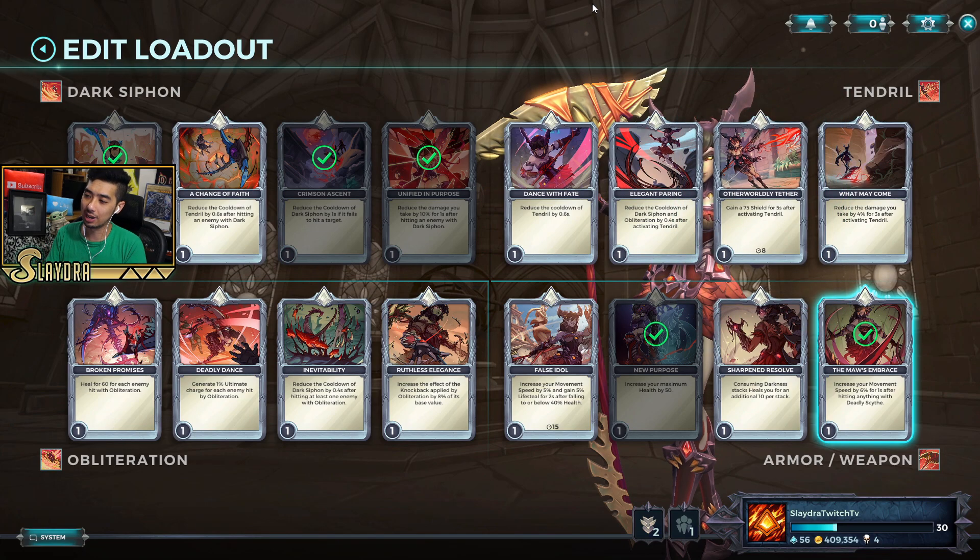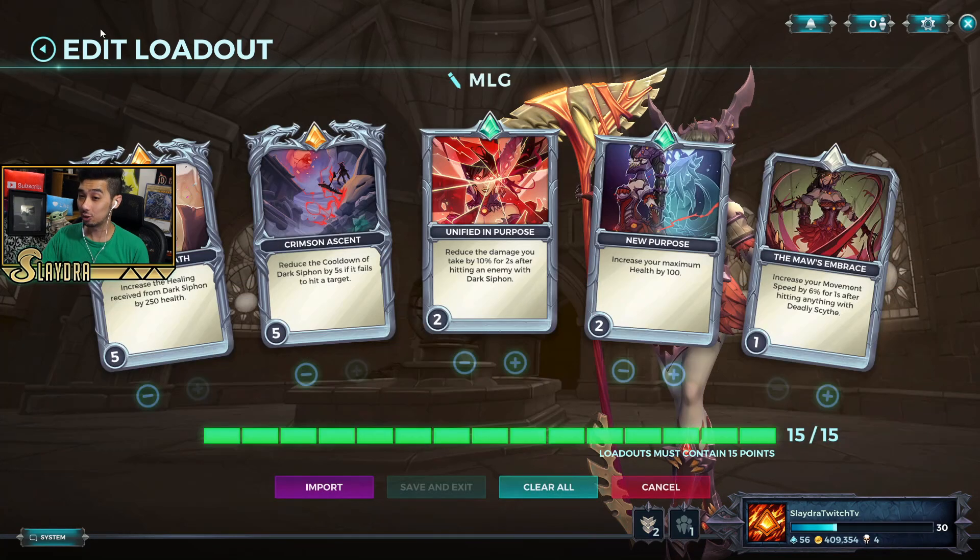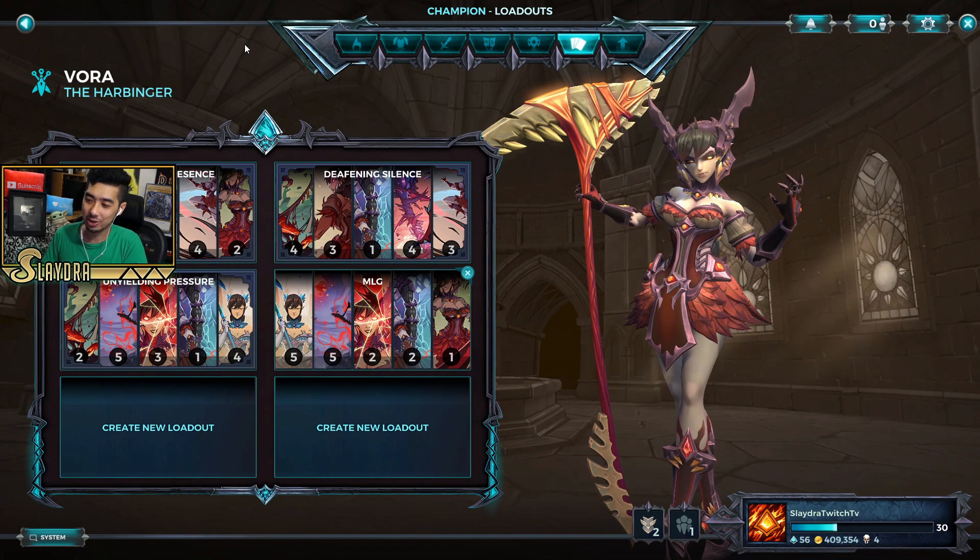The rest I don't feel are super important. I like New Purpose just because it's free flat HP, so I'm running Unified in Purpose and New Purpose for sustain — we take less damage and increase our health. With Maw's Embrace we increase movement speed when we hit anything with Deadly Size. That's just another free passive. But this is just one of many builds — you can also get the double Tendril legendary card. Vora is honestly one of my favorite heroes to play right now because she can grapple in, secure the kill, and has a really awesome ultimate. Thanks for tuning in guys — drop a like, and subscribe for more Paladins content every time there's a new update. Take care and I'll catch you on the next video — peace!